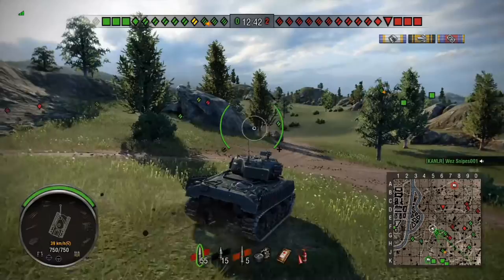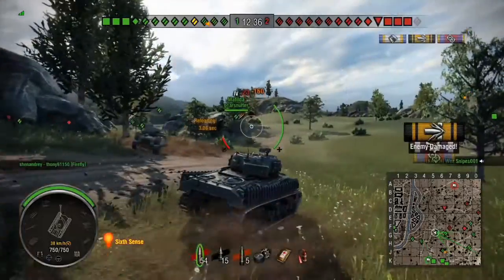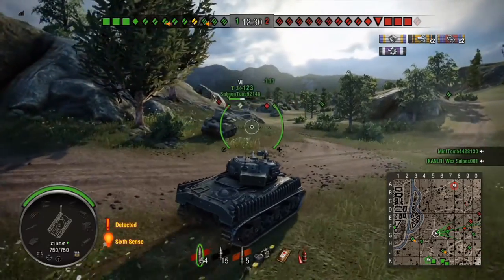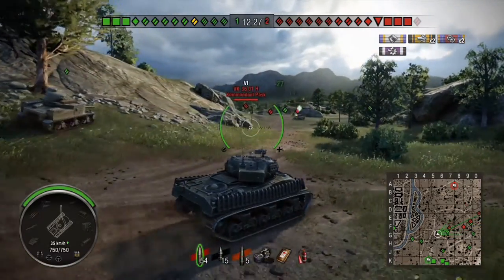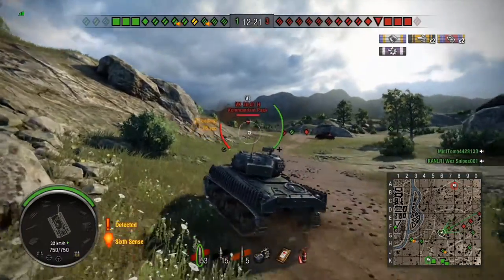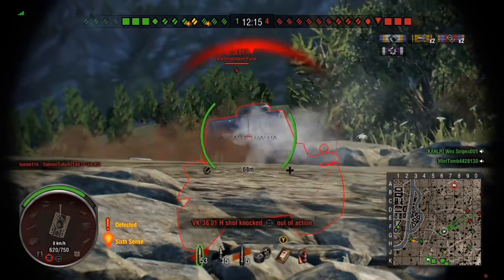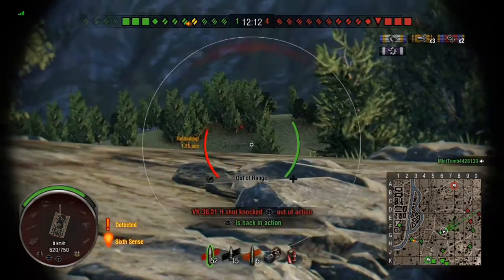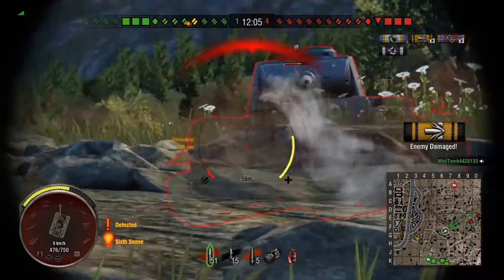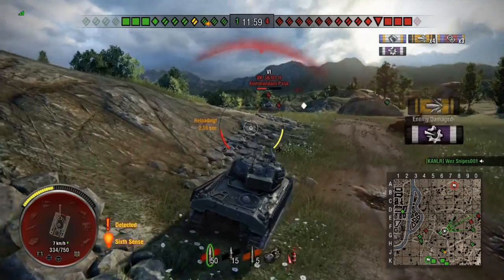There is just an M3 Lee holding in this corner here, which is not a very strong tank in a close quarter fight. The M3 Lee is not very nimble. I get a shot on him with the Firefly and push forward. As I push around the corner a VK3601H pops over the horizon. The best plan for me is to get in under his gun, force him to come up over the top so the M3 Lee and myself and anyone else around can get shots on top. The artillery has managed to get a few hits on him, which is really helpful.